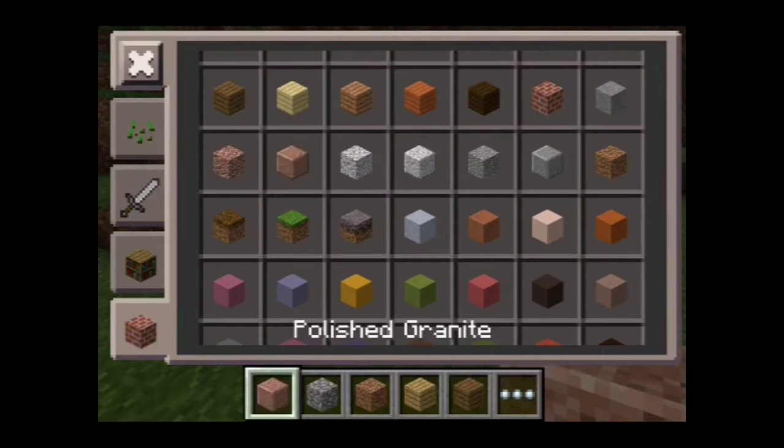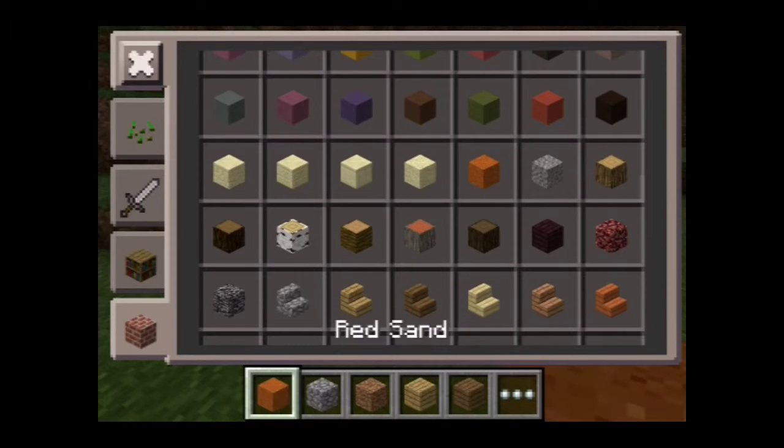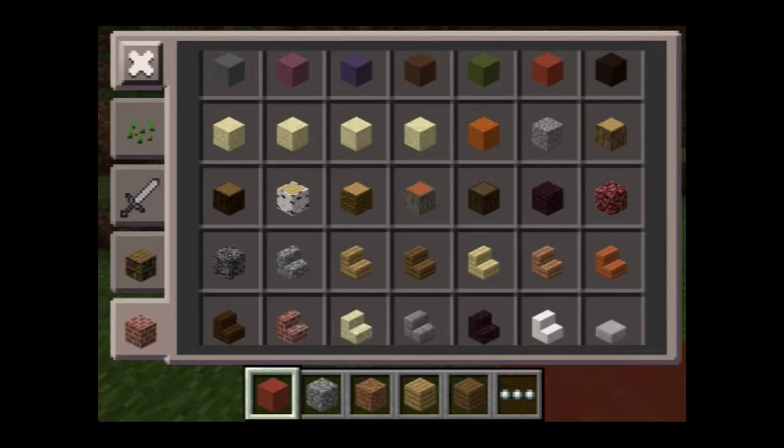They've got granite, polished granite, polished diorite, dyrite — or polished — and andesite. Isn't that pretty? And they got some red sand. Yeah, I love it. Red sand.